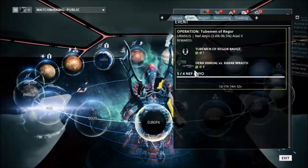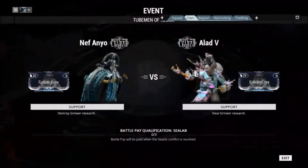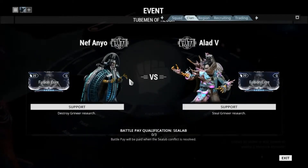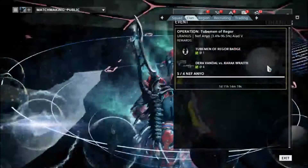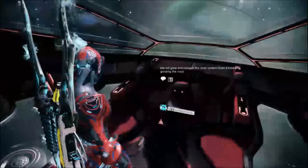I want the set. People want the Strun Wraith. But yeah, basically it's a bunch of invasions that were going on, and you either get fusion cores, credits, organs, reactors and everything else. So I'm technically done with that — I'm only going to do it if there are any good rewards coming out.